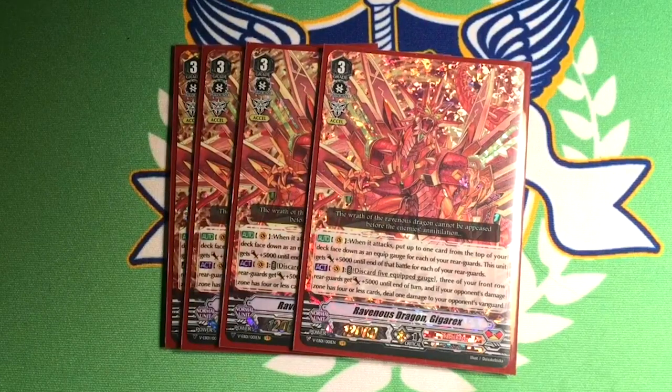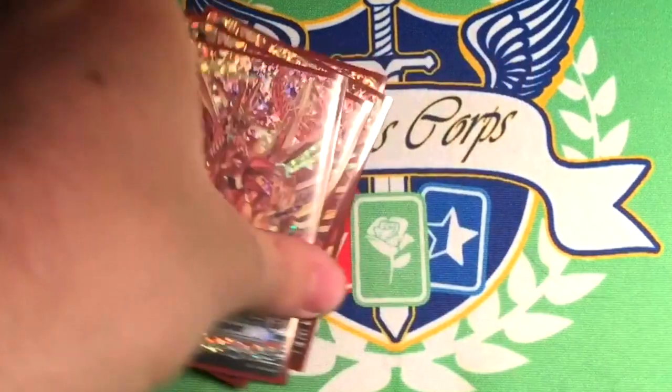If they went from like 5 to 3, you can use this to just give them a damage and put a little more pressure on them. Typically the optimal time to use it is putting them from 4 to 5, but a lot of the times your rearguards having an equipped gauge is nice to keep. Again, it's an option, and as we all know, options are good.